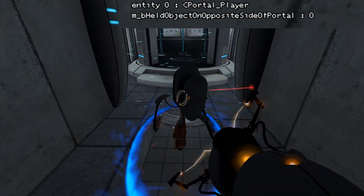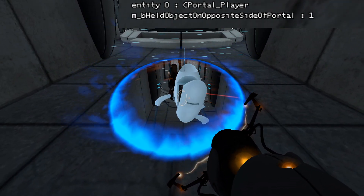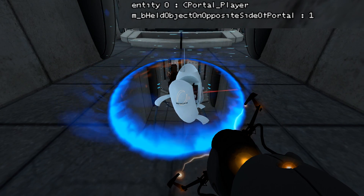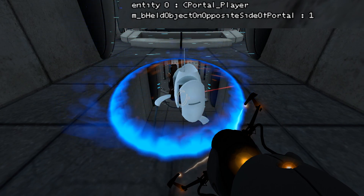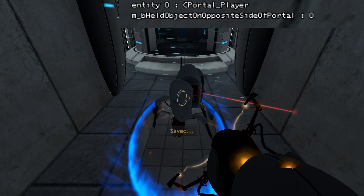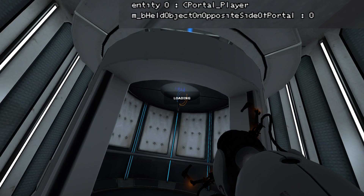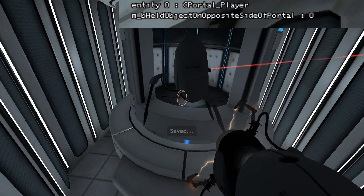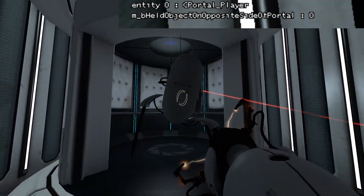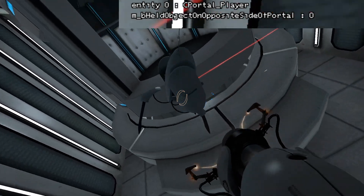I remember seeing a video of someone else doing this. I can't remember who did it — I really wish I remembered so I could include it in the other video I made. But the idea is you're holding the turret through the portal like this, because when I go through a portal the flag's going to get set to zero, which is when it teleports. Let's see if I can do this.